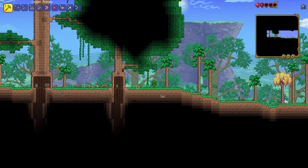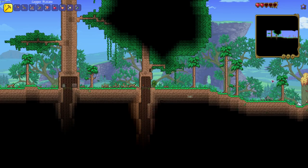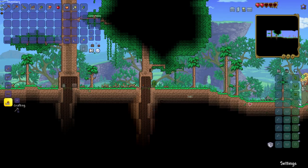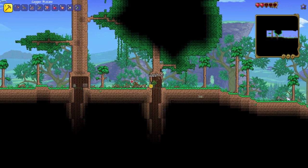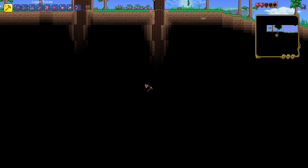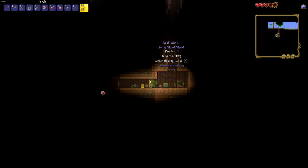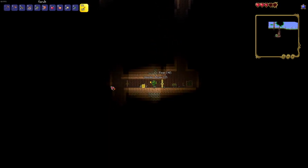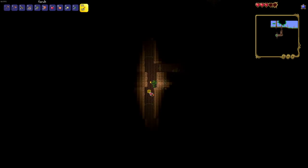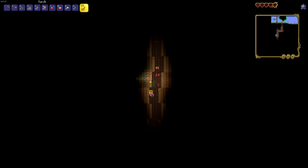We're actually back early because I was exploring — I explored the other side a little bit, then saw a vulture and didn't want to die, so I retreated. I did find a living tree though, so we might be able to find the Finch Staff early, which would be good. I'm still going to go for Abigail's flower because it's one of the best summoner weapons even in hard mode from what I've heard. So we're going to loot this carefully and hopefully not die to a gnome.